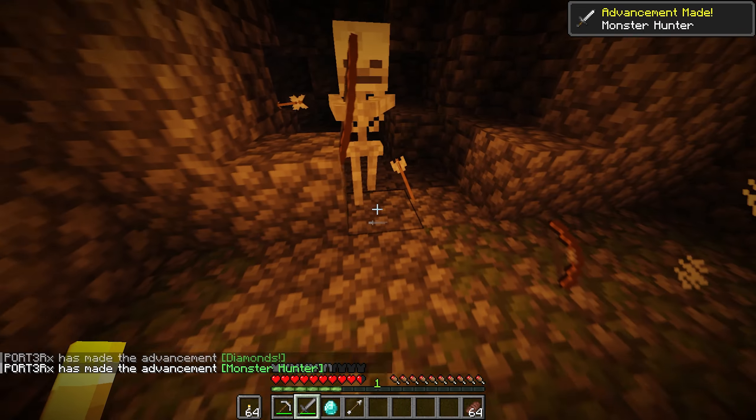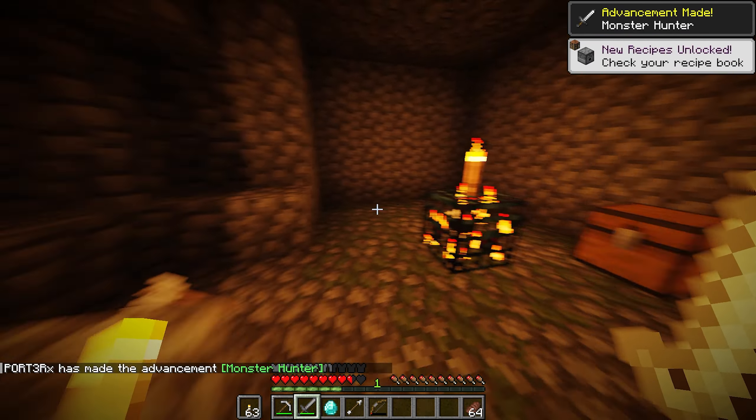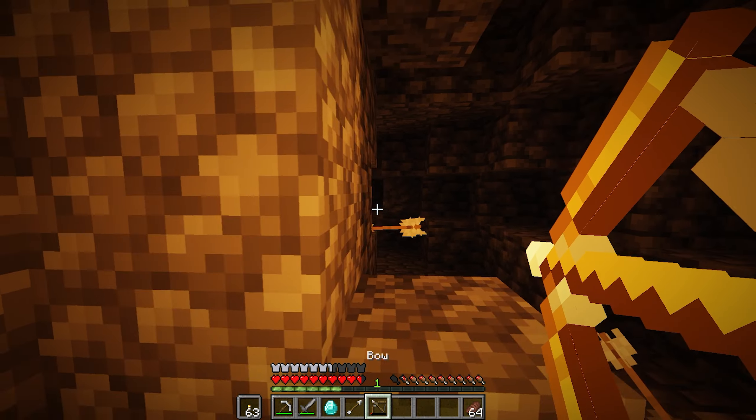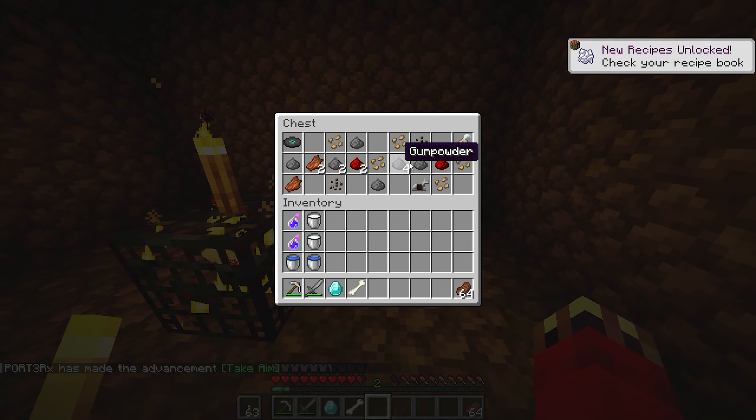When you eventually find a spawner, what you want to do is start killing the mobs and place a torch on top of the spawner to prevent any more mobs from spawning. Keep fighting off the mobs until they're all dead, and then hopefully you'll have a nice loot chest to raid.